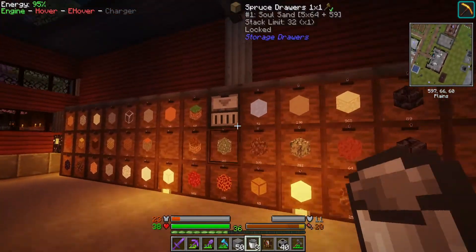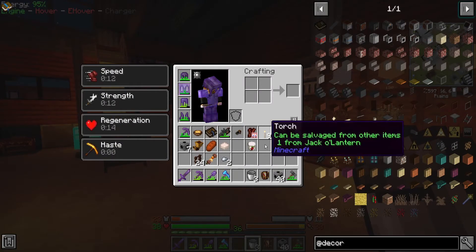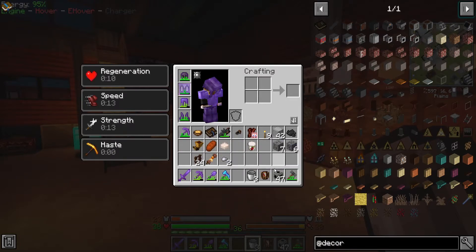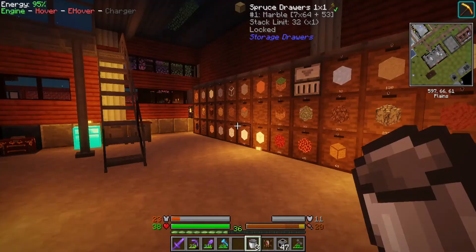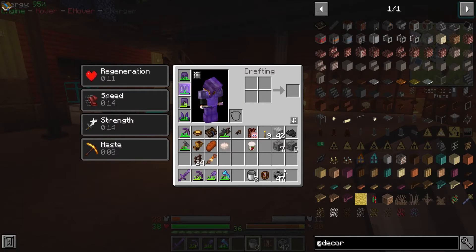At least get the stone out of my inventory — stone, dirt, grass, all that stuff can go away. Down to 47 pipes, so yeah, I had to use quite a bit of those. I was worried I over-made pipes — and no, I didn't.